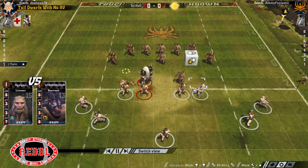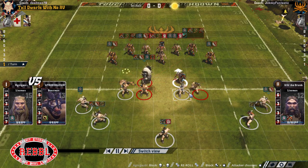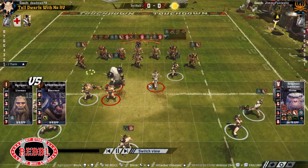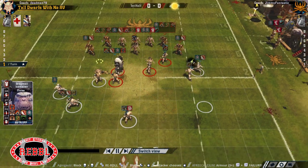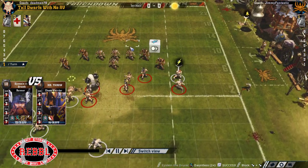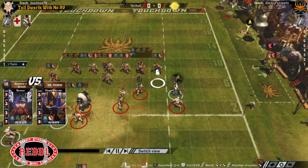Little does he know that Norse are my bogey team. So what's he got? He's got a Claw Mighty Blow Yeti - this is an incredible Yeti: Claw, Mighty Blow, Guard, Block, Stand Firm. Very good Yeti. A dirty player with plus armour. Obviously a Blodge Step Runner, standard.